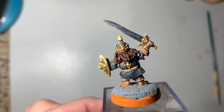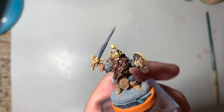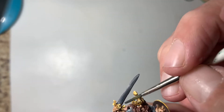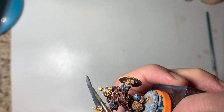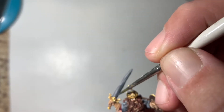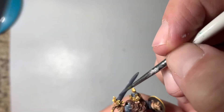We'll start in with the sword, and because this is just for tabletop, I'm going to use just a tri-color palette, starting with a dark gray. Lay that down fairly heavy. This is a base color, so it doesn't need to be too transparent — nice and opaque.